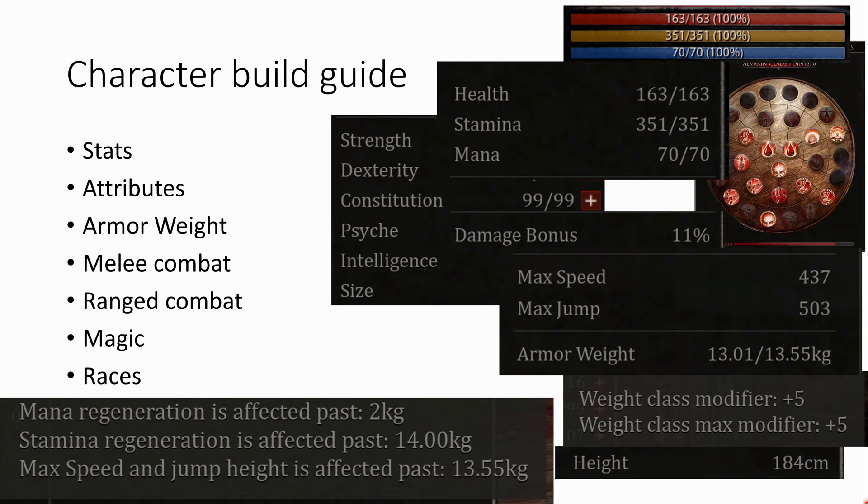So first, I will start with an overview of the different stats. Then the attributes — basically those things which you can select in the character creation menu. Then I talk about the armor weight, since that's also heavily affected by your stats. Then I talk about melee combat, ranged combat, and magical combat. And in the end, we will come to the topic of races, and which are the best ones to select.